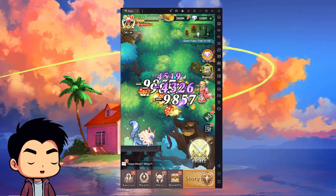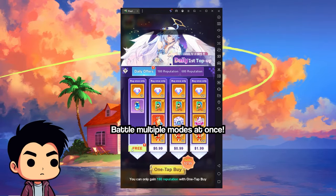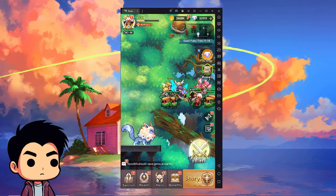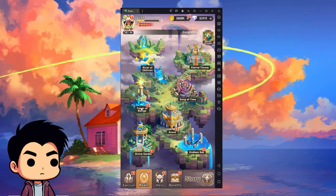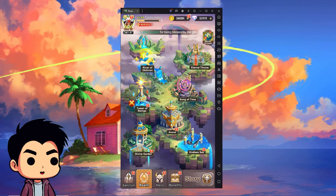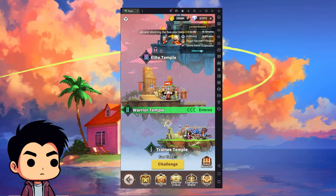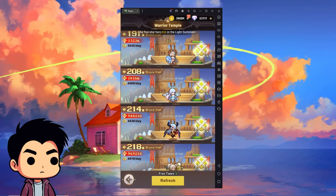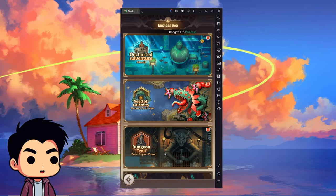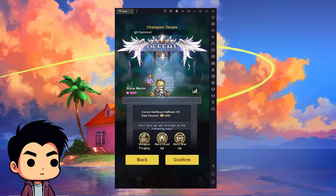Tip number two: a lot of people don't know, but you can actually play multiple modes at once to be more efficient. You can start the story mode, then go do a Tower of Blessings challenge while that's running, then also start an Arena battle. You can have three battles going at once, and also do the dungeon trial at the same time.